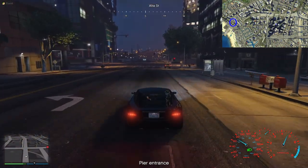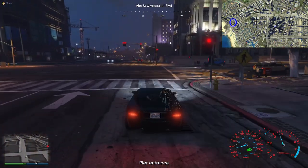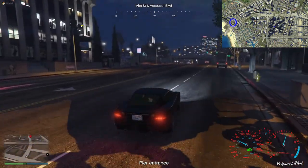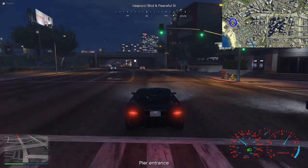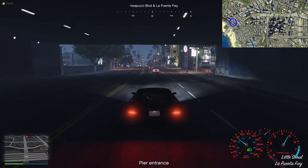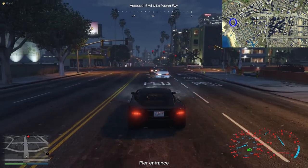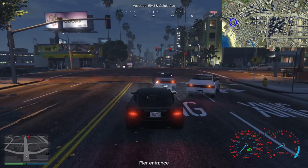Pier entrance — what's the best way to take that? Probably in a fairly unsubtle way, just driving up straight through it, I suspect. It's not one of the really obvious pedestrian-y area ones, so it's not somewhere I'm going to approach on foot. There aren't a huge number of ways to approach it. I think just approaching it on the road in a reasonably calm and sensible way is probably the best way to take it.